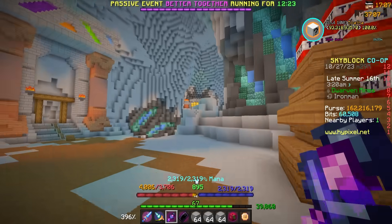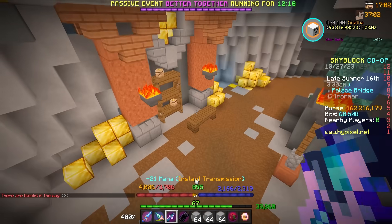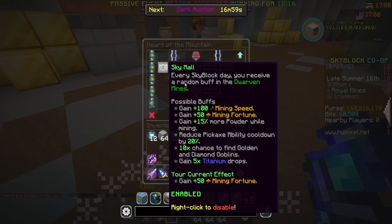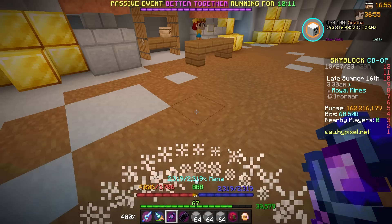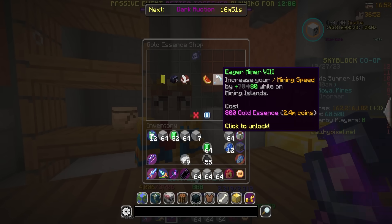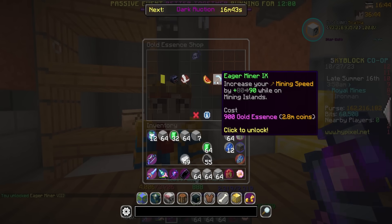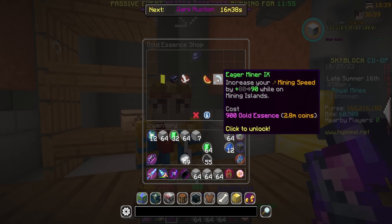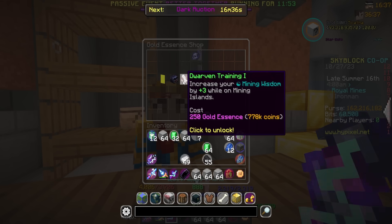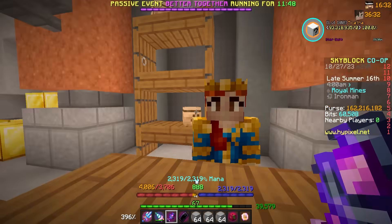I should have enough essence now — just did a double powder, so those are always good fun. Got about 200,000 powder of each, which is amazing. Over 7 million mithril powder now and 11.5 million gemstone — that's beautiful. We do have enough essence to go ahead and get Eager Miner 8. We still have two upgrades from this — that was plus 8 Skyblock XP. 900 for the next one and then 1,000 for the last one, so 1,900 to max out this perk, which is probably our top priority. Then we can start messing around with all these other ones, which is super exciting.